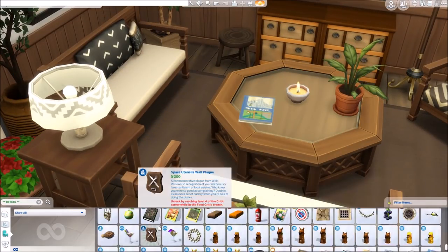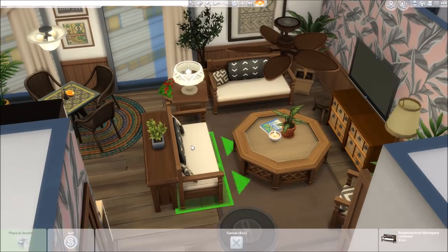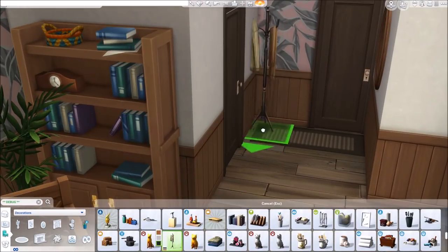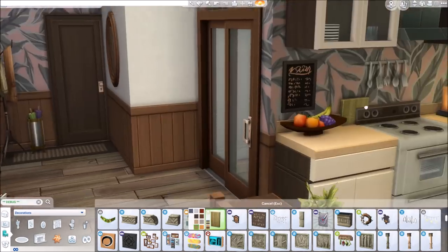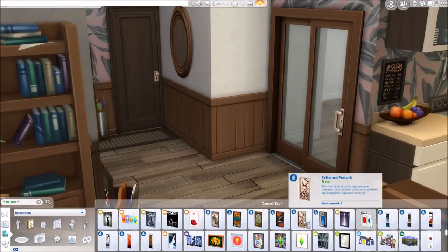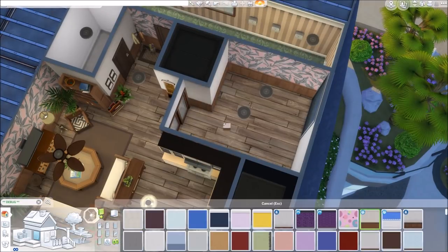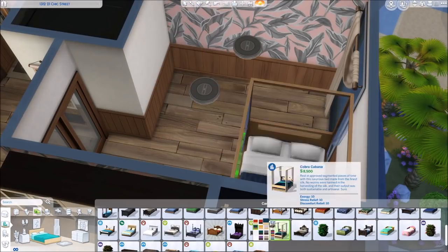We are working on the living area now. I decided to put both of the new loveseats in here along with the new chair, and there's also a new coffee table I forgot to mention. The wood colors match perfectly with all the base game items, so I was able to use a lot of base game furniture. I didn't limit myself to just base game but there are still a lot of base game items here. I didn't include a computer desk but I end up putting a tablet in at the end, which I think works fine.